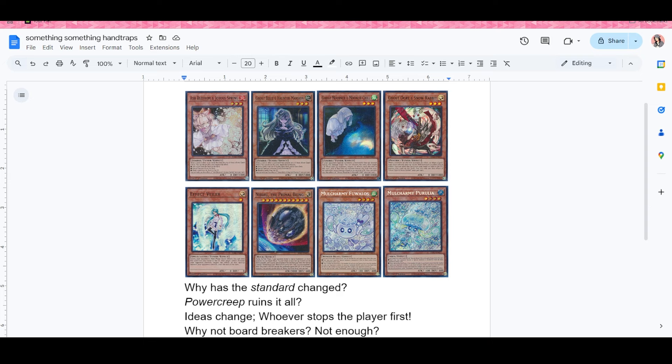We see this in full effect with the top decks right now: Fiendsmith and Kashtira. This isn't a shot at those players — big props to them for getting such a phenomenal performance. But the idea with those decks is they're playing 23 to 24 non-engine with only around 16 main deck engine cards. The goal is to win the hand trap war, win the war of attrition, outlast your opponent in a grind game where drawing more hand traps prevents the opponent from playing while you slowly build your board.